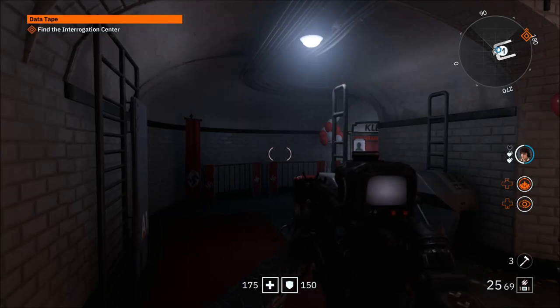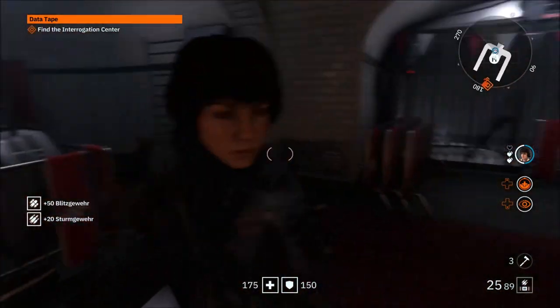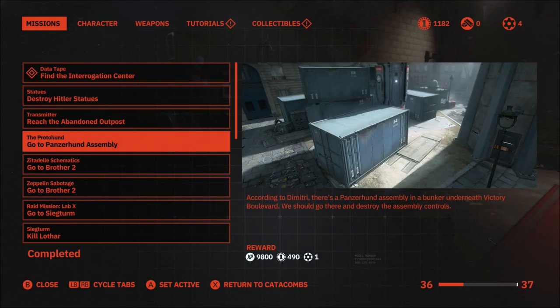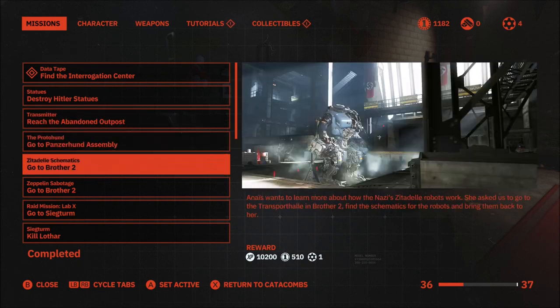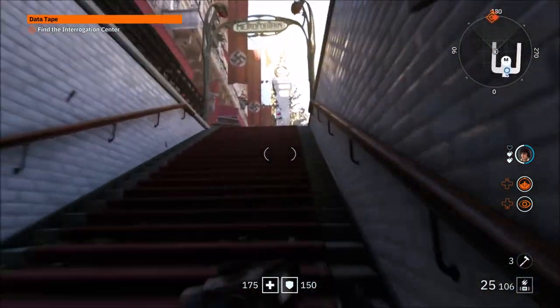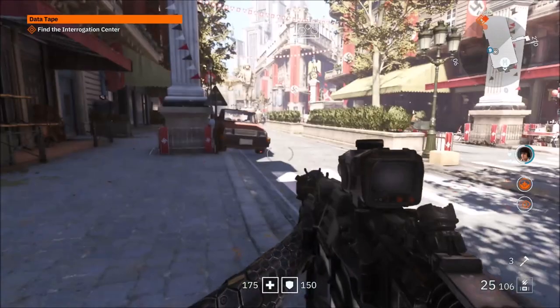Hello everybody, my name is Captain Marvel. Welcome back for another video of Wolfenstein Youngblood. We're going to continue this series. I finally decided to unlock a couple of missions — the two missions that were available to unlock on the catacombs. I'm going to do one of them. Maria asked us to bring back an interrogation tape recorded by General Lortar from a Nazi interrogation center in Niedel, Berlin. Let's try to find that room.